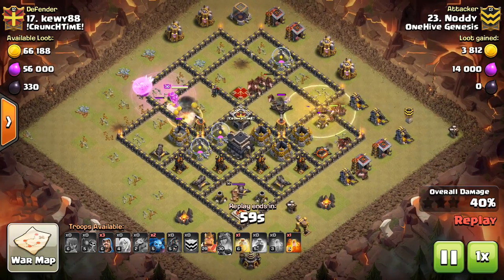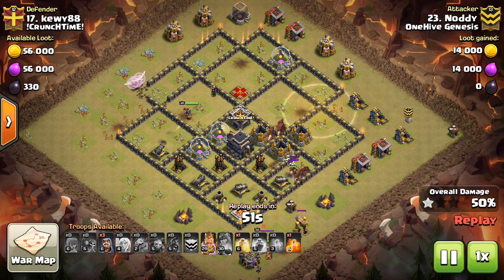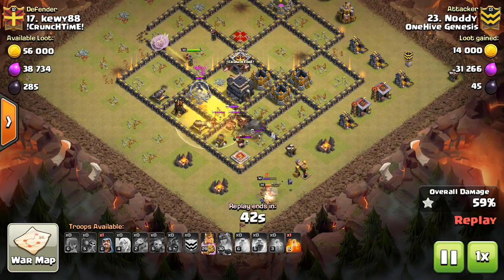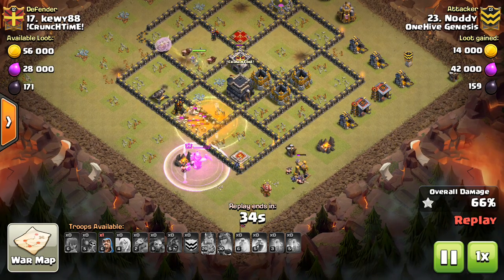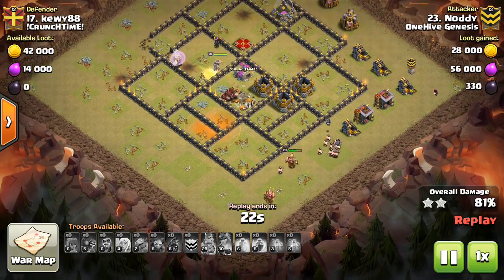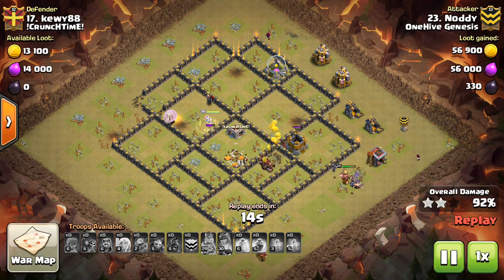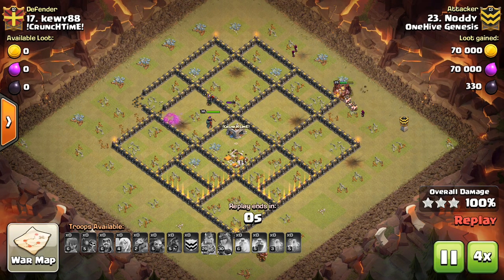Now here come the Hogs. He only has two Heal spells, but that's pretty much all he needs. The Hogs can take care of themselves, especially when all the damage-dealing defenses were towards the top of the base. There is a little cannon farm down here plus the King, but he drops his own King on the defensive King — not a bad thing to do if you're doing a Queen walk and don't really have a good use for the King. If the defensive King is close to the outside and you're doing a Hog attack, just go ahead and drop your King on him and pop the ability. A level 15 King could probably take out a level 30 King just because of that ability. Nice one to Naughty — look at these Hogs left up, incredible, both heroes. Another crushed base.